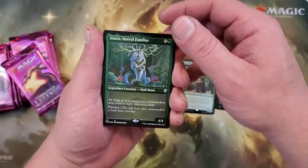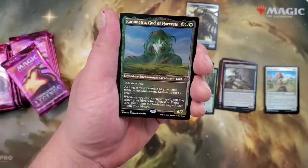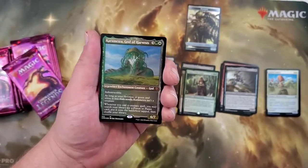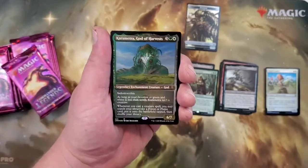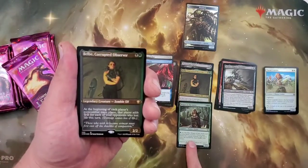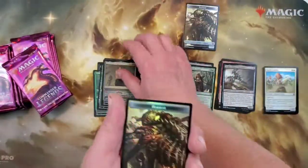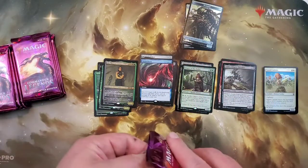And a Gnar, Wyleth Familiar, Karametra God of Harvest — one of our friends loves this card. Combo this with like White Mane Lion and you're getting all your Plains out into play. And another Belbe, so this pack had two Belbes — one etched and one foil — with a Horror and a Zombie Token. Full Art Mana Drain in the second pack, oh my gosh. If we get a Jeweled Lotus in this, this could be something else.